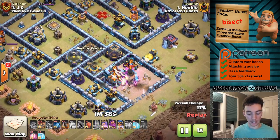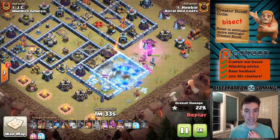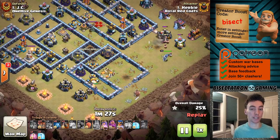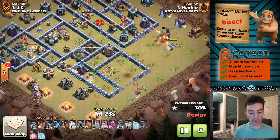So setting that aside, let's assume that your CC is not zap quaked at the beginning and the troops are able to come out and defend your base. What should you use at each of these town hall levels? We'll start at the top and work our way down with some nice background attacks to take a look at as we discuss.